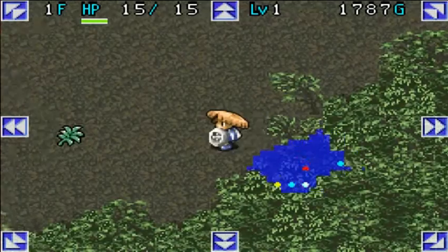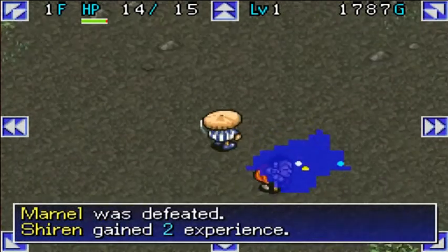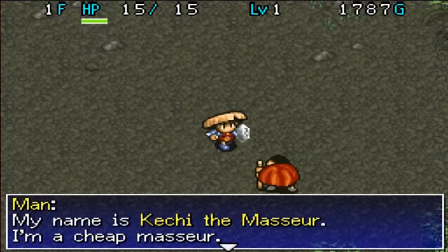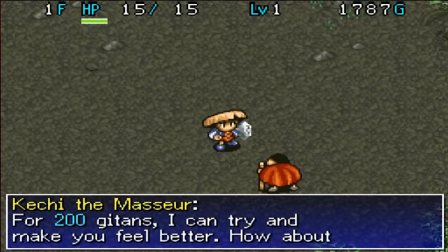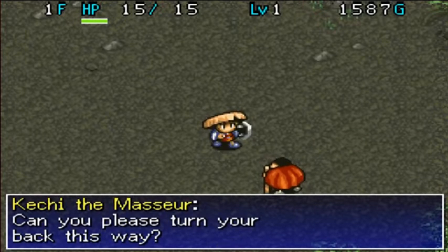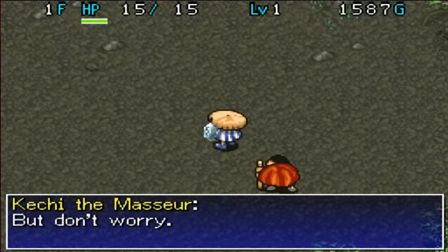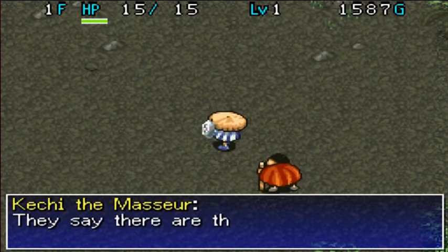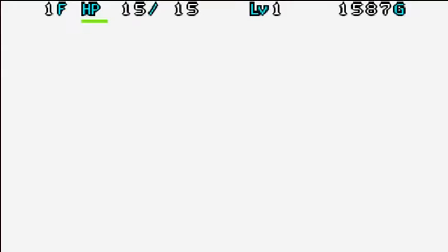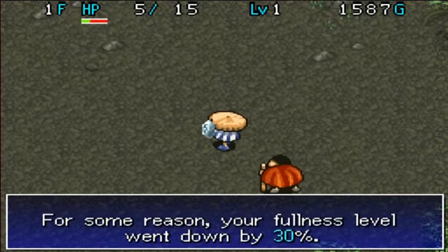This guy up here is important — he is a fairly important NPC. His name is Kaichi the Masseur. For a mere two hundred gummies, he can try and make you feel better. Let's go for it and get a massage. 'Can you please turn your back this way? You've noticed I'm blind, right? Oh dear, you're really stiff. I'm even better than a pressure point jar.' And he hit the wrong pressure point. Our hit points went down by ten, our strength went down by one, and we're hungrier.